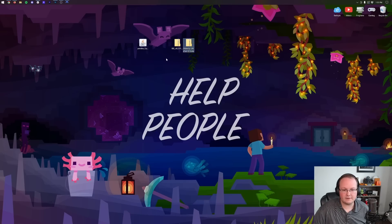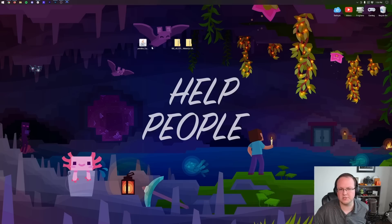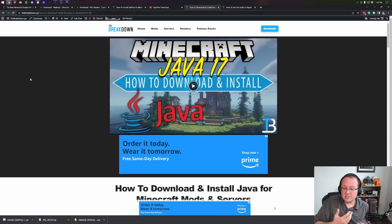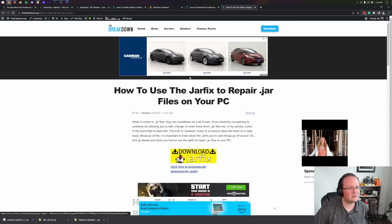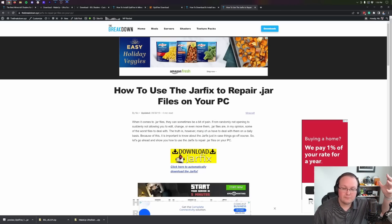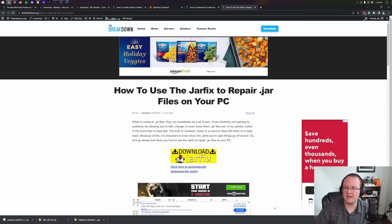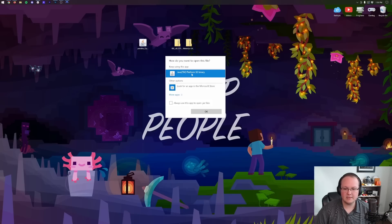First, we want to install Optifine. Right-click on Optifine, click Open With, click Java, and click OK. If you don't have Java in the Open With menu, or your icons don't look right, you need to download Java 17. Java 17 is required for Minecraft mods — shaders and Optifine are Minecraft mods. It's also required for Minecraft servers. Get Java 17, then run the jar fix, which links all your Java files back to Java so they work together. Once that's done, your icons will be fixed. Then right-click Optifine, Open With, Java, OK.